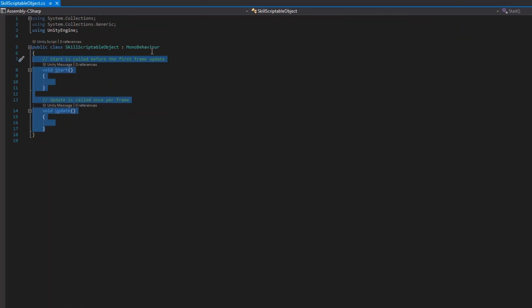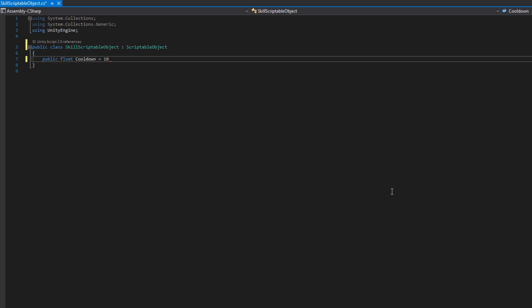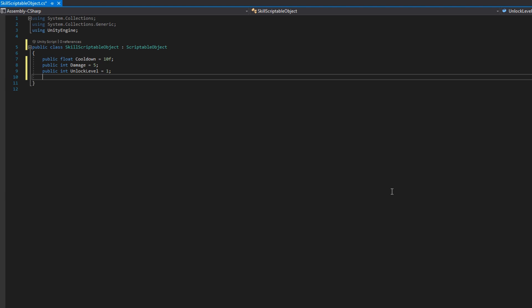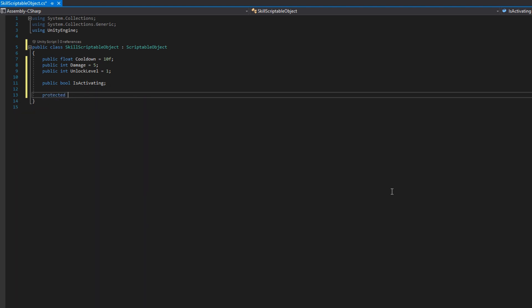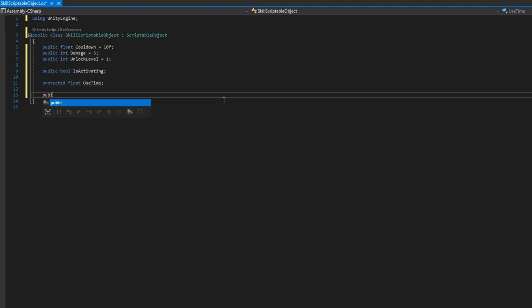If we open up the SkillScriptableObject, we'll make this extend the ScriptableObject class instead of MonoBehaviour, and add in some variables that most or all skills will use. I'll add a public float cooldown set to 10 by default — that's the delay between an enemy using this skill. A public int damage, a public int unlockLevel meaning on which round the enemy starts using this skill. Then some state management variables: a public bool isActivating, and a protected float useTime — the last time they used the skill so we can use the cooldown correctly.